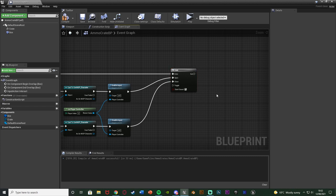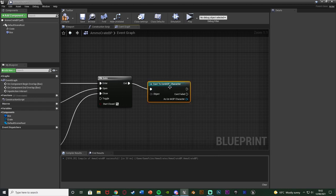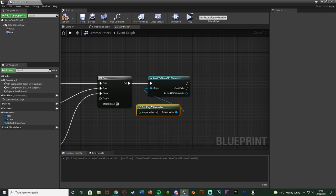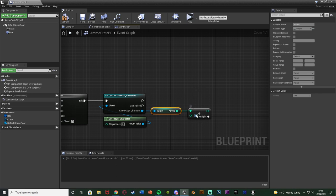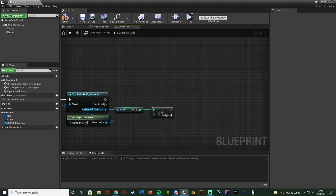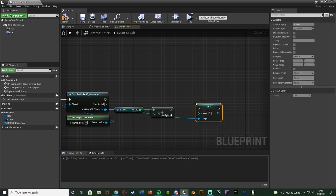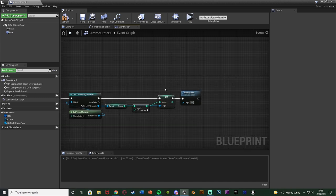Coming out of Exit on the gate, cast to our character - UE4_ASP_Character - with the Object being Get Player Character. We want to increase our ammo, so off As UE4_ASP_Character get Ammo, then use Integer + Integer adding 30 - or a random amount if you prefer. Then off the character reference, Set Ammo with that increased value, making sure to connect all nodes. Finally, after setting the ammo, call Destroy Actor so it looks like we've physically picked it up and removed it from the world.